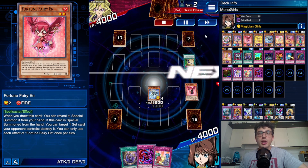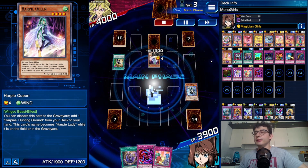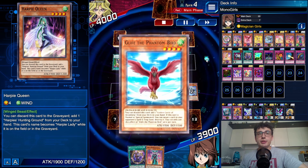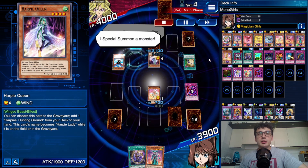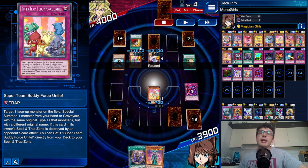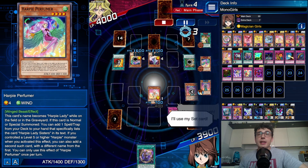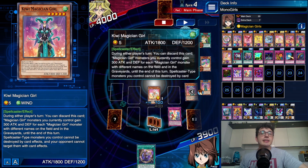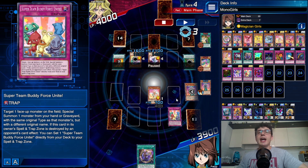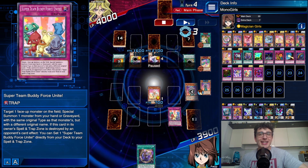Last duel — interrupting a four-win streak against Mai Valentine. Expecting Harpies, and there they are. I have Keeper of Dragon Magic and a useless Fairy Hen, so I use it to get Magicalized Fusion. No back row because there's no point right now. She starts with Harpy Queen and nothing else — lucky for us. Perfect: big Berry, looking for stuff — Kiwi is here. Super Team Buddy Force Unite is ready in the spell and trap zone. Her Harpie's Hunting Ground activates; I should have activated Super Team Buddy Force Unite in response to Swallow's Nest so it would be forced to target its own Harpie's Hunting Ground. Don't make my mistake, guys.